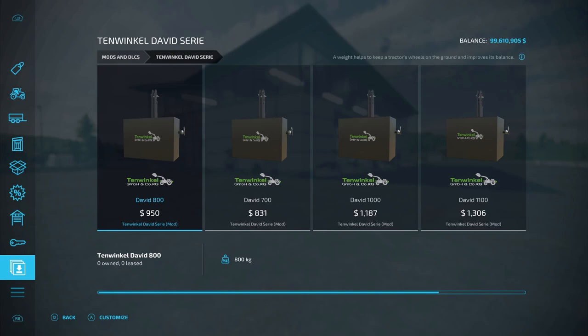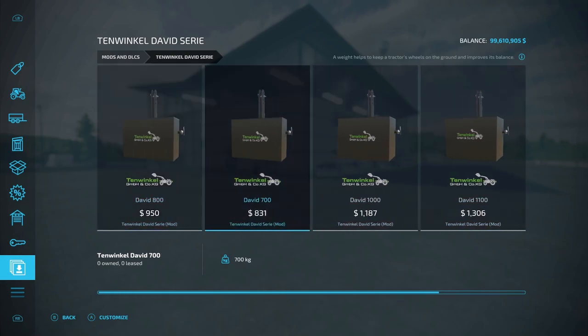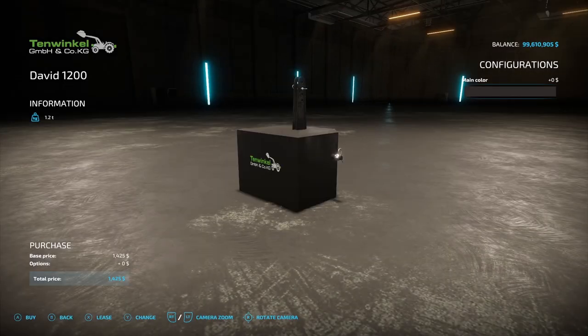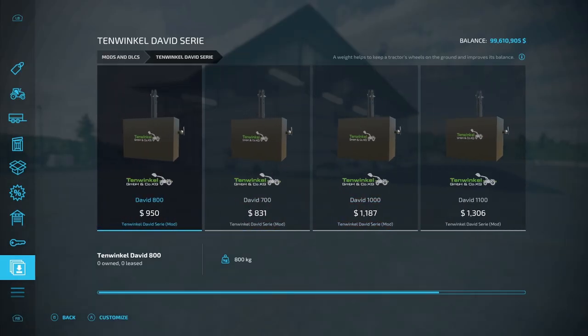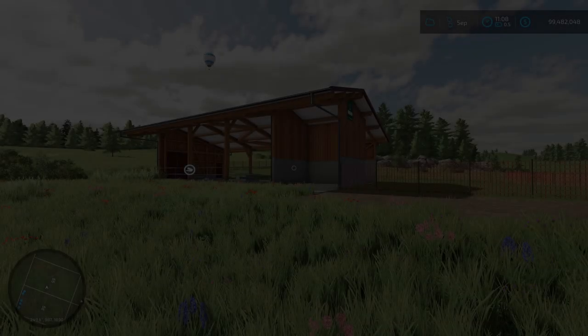Next, we have some weights — this is the Winkle David series from Pigs by Oboliner. It's 3.95 megabytes on console, ranging from one slot all the way up to two slots. We have the 800, 700, 1000, 1100, and 1200 kg variants — ranging from 700 kilograms all the way up to 1.2 tons. Options on these are just color changes; you can change to pretty much any color you want.